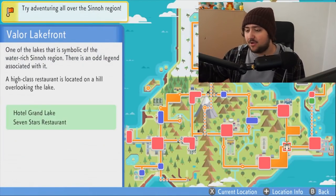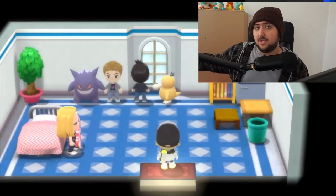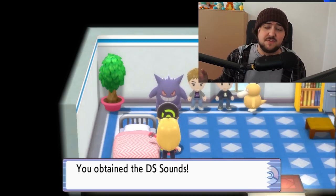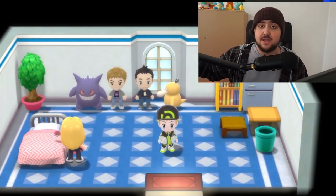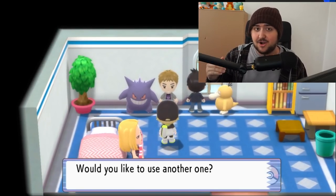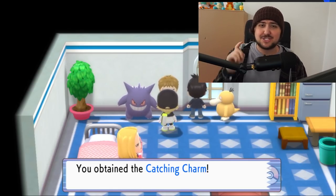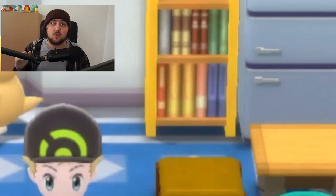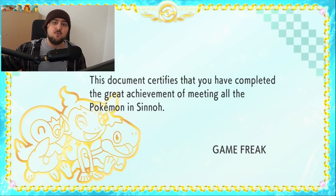If you've completed the Sinnoh Pokédex, head over to the Valor Lakefront. There's a hotel room there with three characters in it. One is a sound designer who rewards you with DS Sound — an app to play the old-school DS audio — though you only need to have defeated the Champion for this. Another character with a Gengar will reward you with the Catching Charm for completing the Sinnoh Pokédex. The third character looks oddly similar to Masuda and even has a Psyduck next to him — Masuda's favorite Pokémon — and he will give you a Certificate for completing the Pokédex.